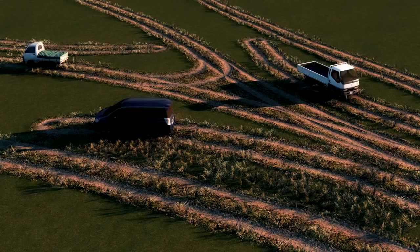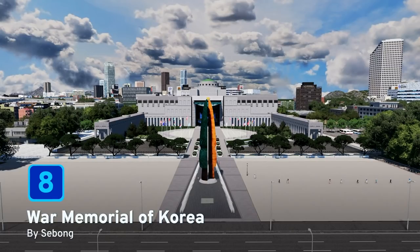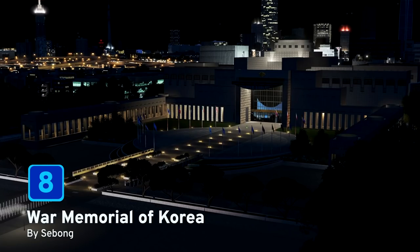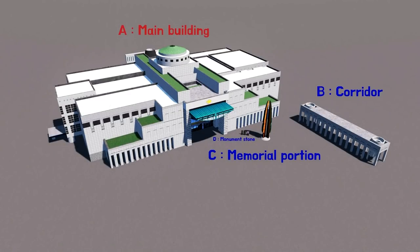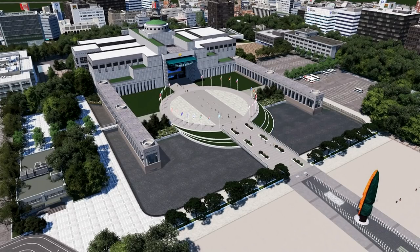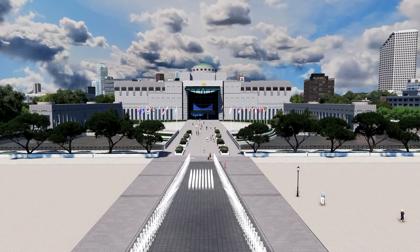Let's carry on then and check out number eight. At number eight we have the War Memorial of Korea by Sabon. This national museum is located in Yongsangdong, South Korea, and the asset contains four main parts: the main building, the corridor, the memorial portion, and the monument stone. You may wish to use this striking asset to bring a sense of history to your city builds.